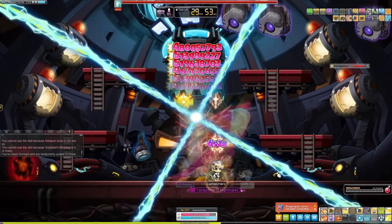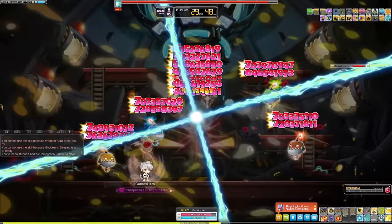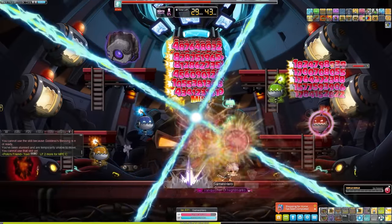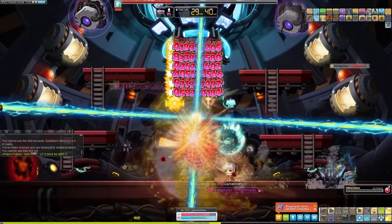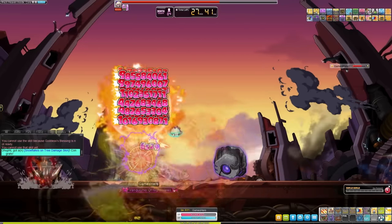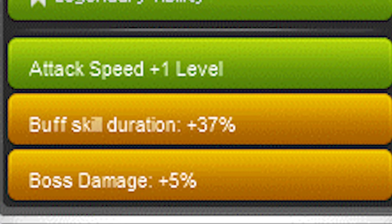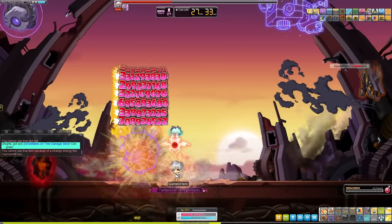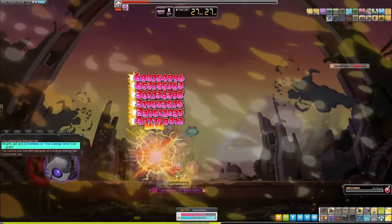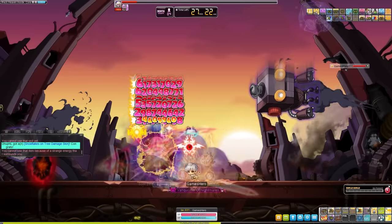Hero has short cooldown iframes which is great for Papulatus lasers, Akechi, and much more. The damage on this class is absolutely amazing, and once again it's a low node class — you don't have to put much funding in to make it great. Regarding attack speed on Hero: I don't think it makes that much of a difference without it. It's a quality of life improvement and makes the experience better if you have it, but if you can't afford it on your inner ability, don't sweat it — this class is still great as a boss mule.